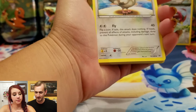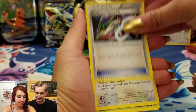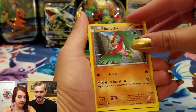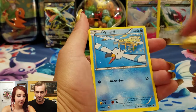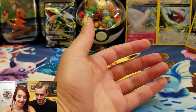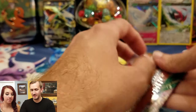More birds! A lot of birds — it's Roaring Skies so that kind of makes sense. Hawlucha, Lucha Libre, Natu, Genie — ooh nice, and hey, more birds! Alright guys, we're gonna get into this one.